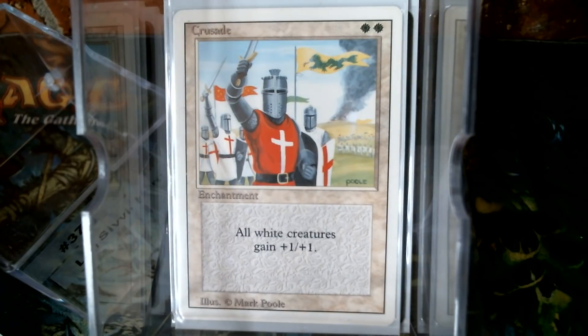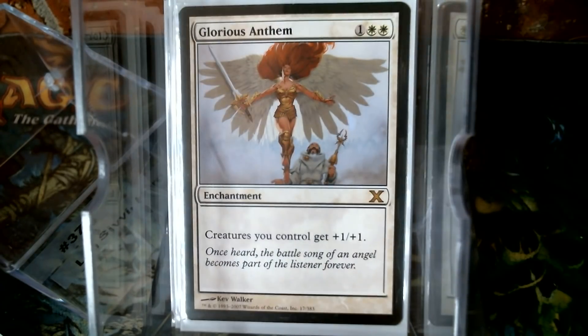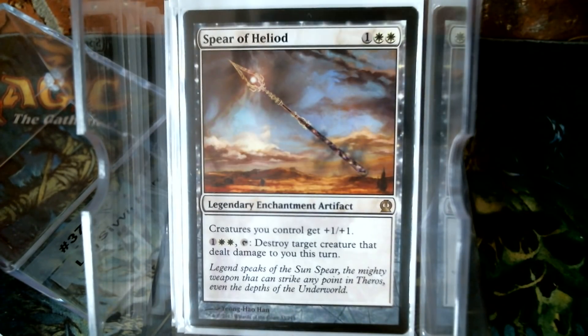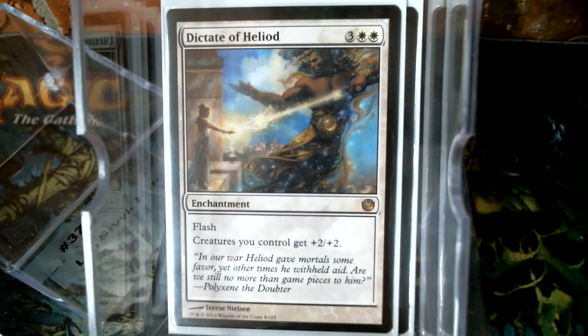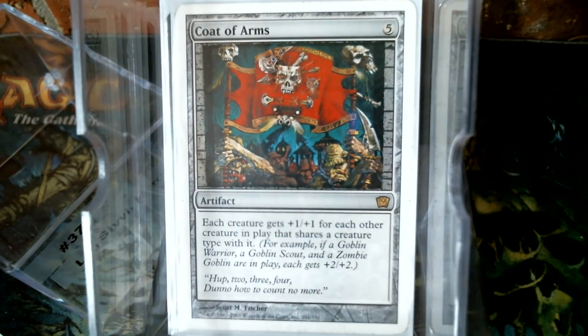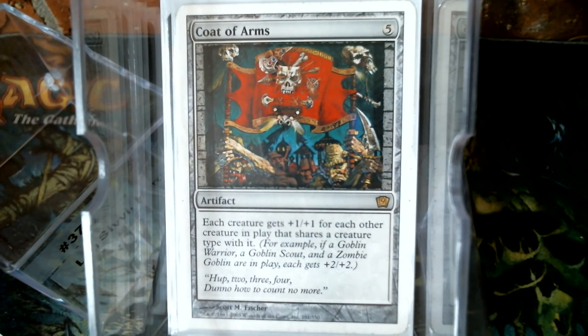So we're running Crusade, Glorious Anthem, Honor the Pure, Spear of Heliod, Dictate of Heliod, Hall of Triumph, Obelisk of Urd, and our looks-like-an-artifact-but-we-all-know-is-actually-a-sorcery, Coat of Arms. I say that because you don't just play Coat of Arms to have it out there when you've got five mana, because somebody is going to slap you in the face with your own Coat of Arms — somebody throws down Avenger of Zendikar, gets all those plants, and now they're ridiculous.